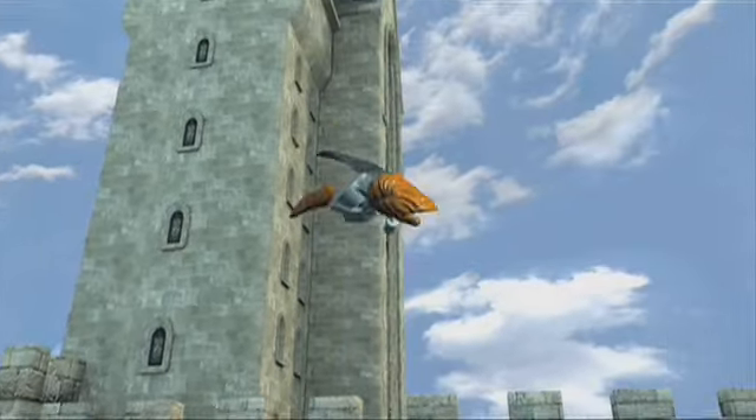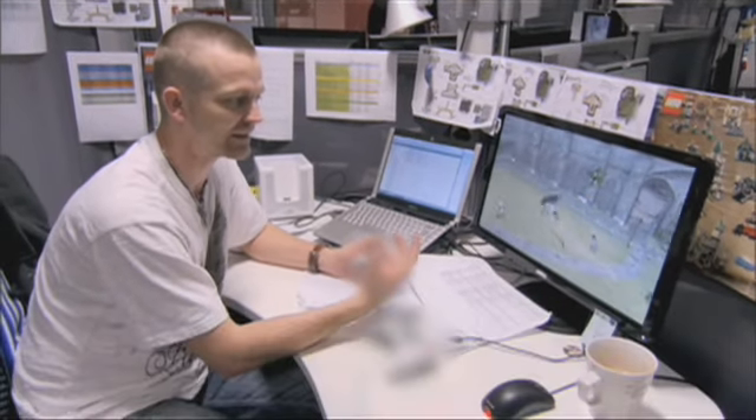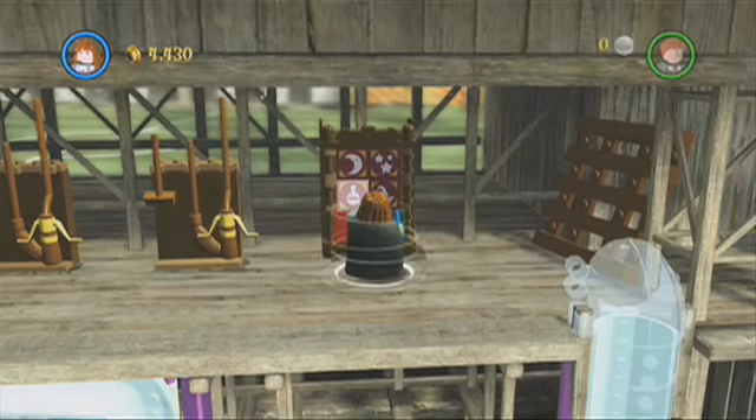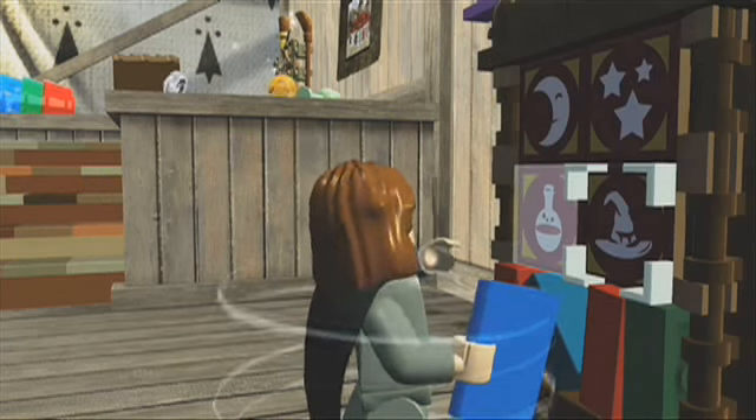And Hermione — it's the one thing she isn't actually very good at. You can't actually really do anything very well as Hermione on a broom. The whole idea being that we're encouraging the player to use Harry, but we might have some puzzles where you'd need Hermione's abilities. So you might have Hermione use her book access to be able to decipher some symbols, something that Harry wouldn't be able to do.